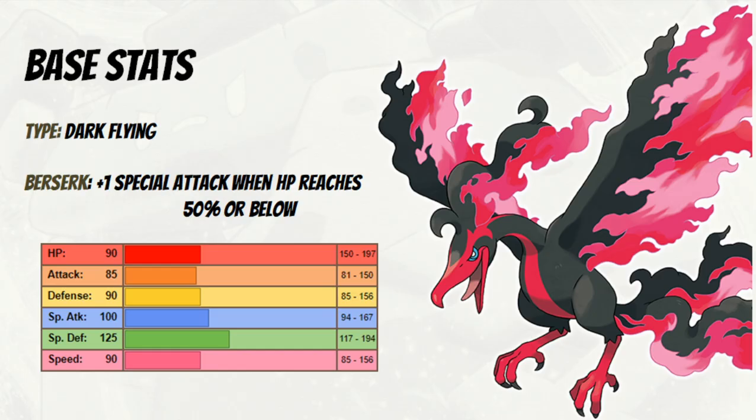We've got a Dark/Flying Pokemon, which we have seen in VGC in the past with Pokemon like Mandibuzz, Murkrow, and Evolite in restricted formats. We've got a very interesting ability in Berserk, which I think only Drampa has had in the past, where you get a +1 Special Attack when your HP gets to half or below. And we've got some really good stats to play around with as well.